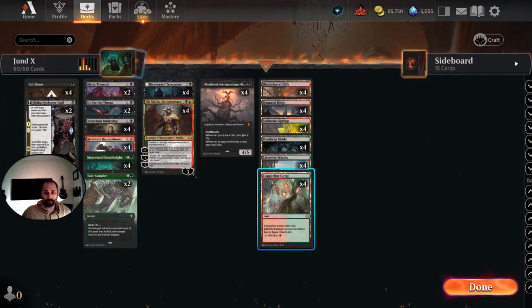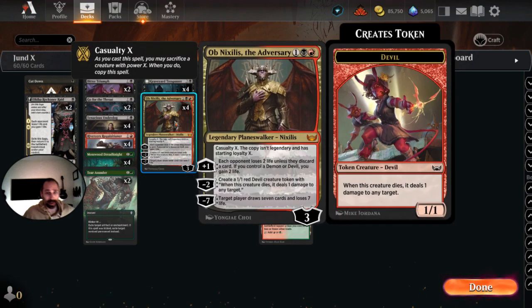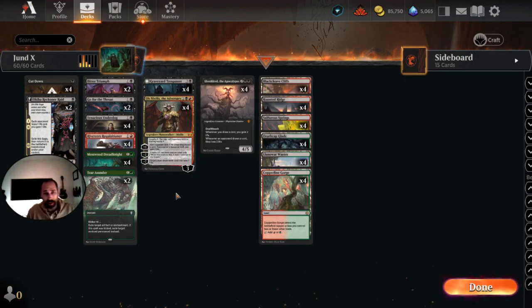We have probably the least janky brew you're likely to see me play here, called Jundax — I'm calling it Jund Obnixilis the Adversary. This deck is brought to you by Obnixilis the Adversary, a card I think is underplayed in standard. It got a lot of hype when it came out, then nobody played it and it's been on the sidelines. But this deck has performed really well for me — I even considered not jank-brewing it because it's not that janky.